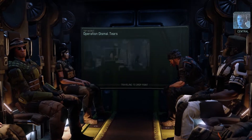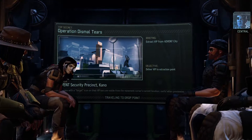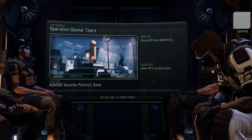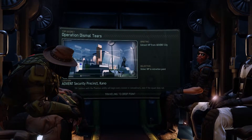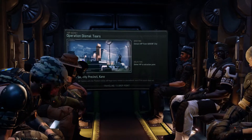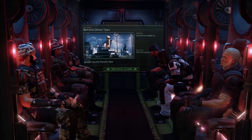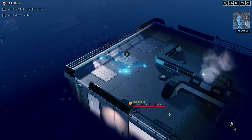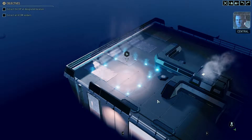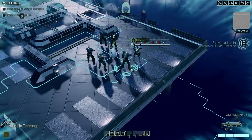Recon picked up a weak distress signal coming from this area. The Resistance confirmed it's one of their codes, so we're moving in to provide an emergency extraction. We'll need to secure the area and escort the VIP to the evac point. Stay alert for hostile contacts. Loading missions still takes some time. I just pushed out the new computer for another month — I'm waiting for the GTX 1080 Ti to come out, or the partner cards. I don't want to go with the raw build.